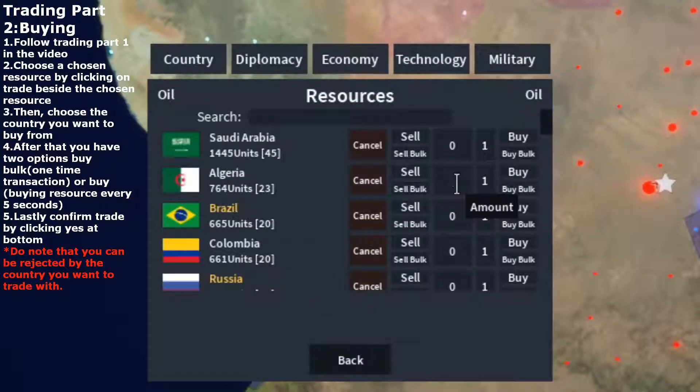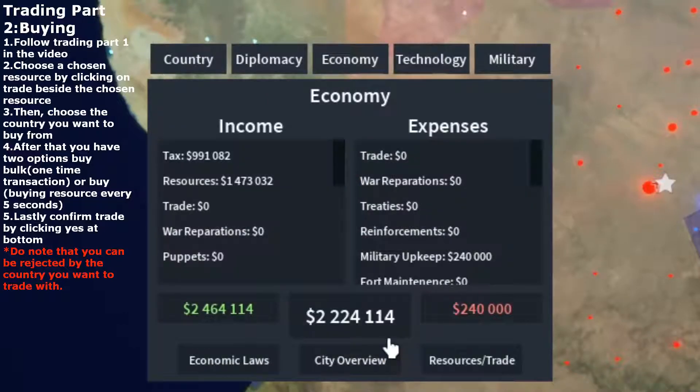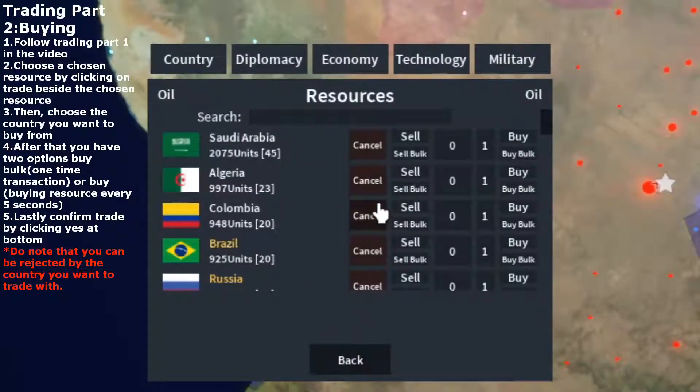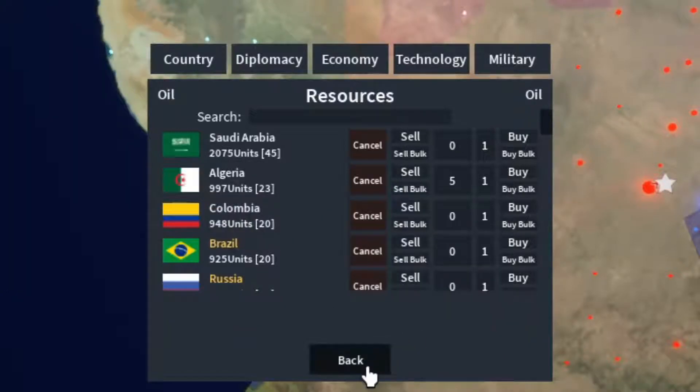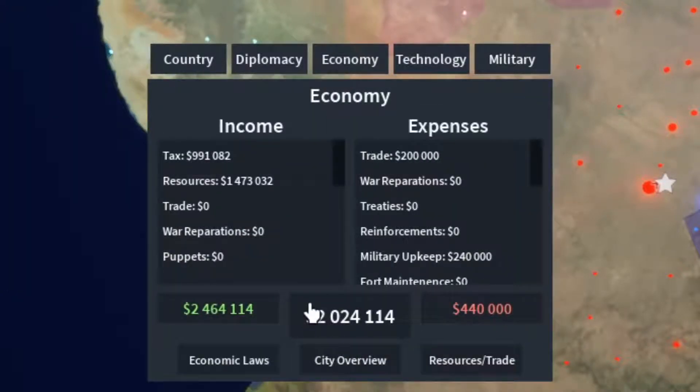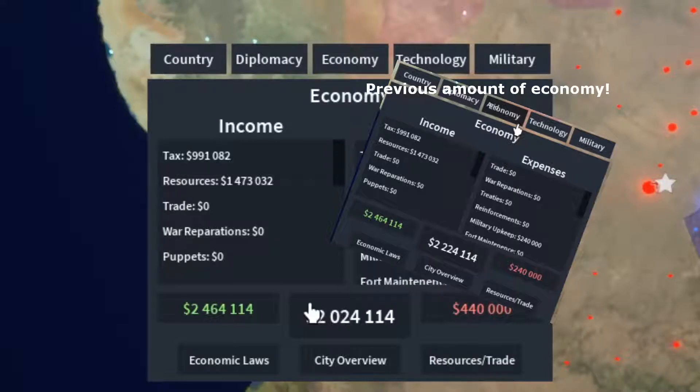Now we're going to try to buy every 5 days. You're going to see that my economy goes down. Currently I'm at 2 million and 200k. Let's go back to Resource-Trade and back to Algeria. We're going to buy 5 per time — about 5 every day from Algeria. And as you can see, I use up 200k every 5 seconds.